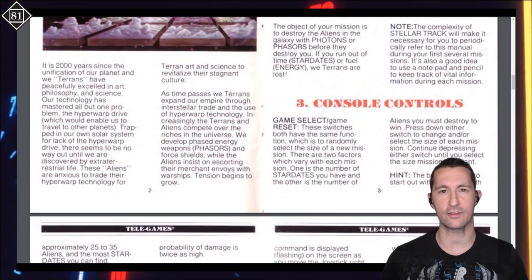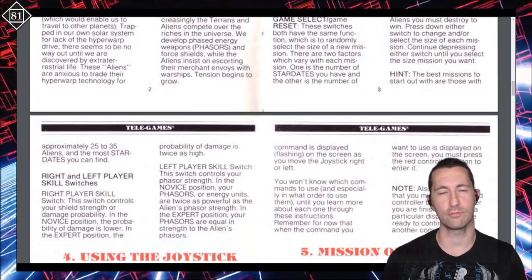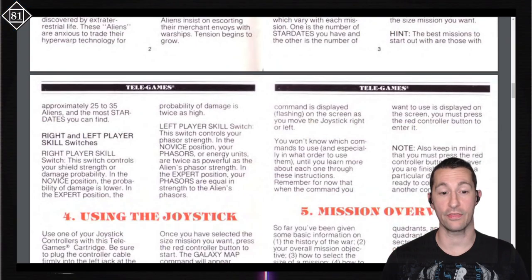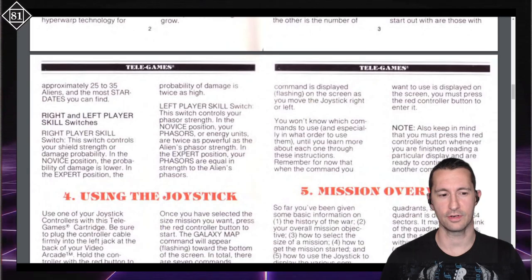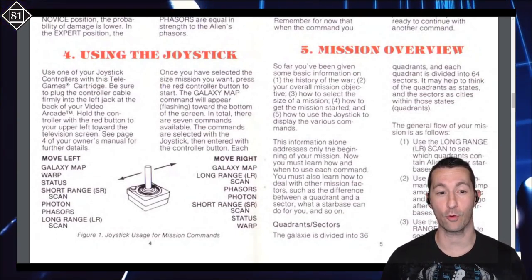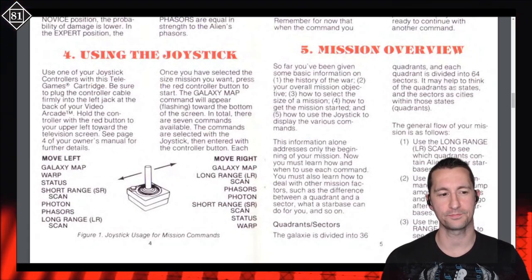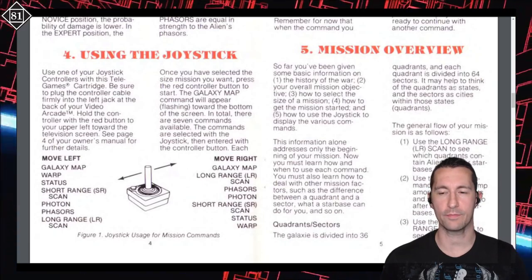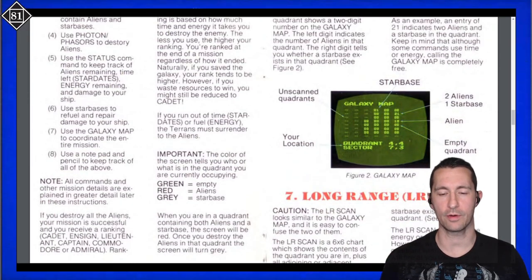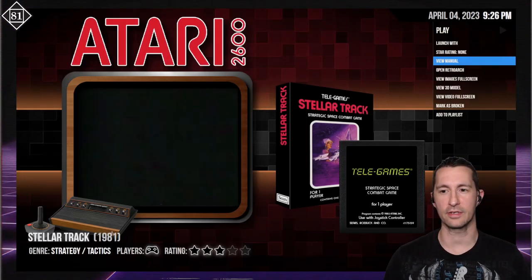Console controls use the reset switch just like any other game on the Atari. You have different skill level switches. When you use the joystick, all you do is select commands — because it's meant to be used to type commands on a keyboard, but they've made this so you can play it with the Atari joystick. That's the most impressive thing about this — it's a strategy game played with the Atari joystick. You move left and right to select what command you want, and push the red button. It explains what long range sensors, short range sensors, and warp do, and breaks down what you see on screen. It's the same game we played in the past — the Star Trek strategy game.